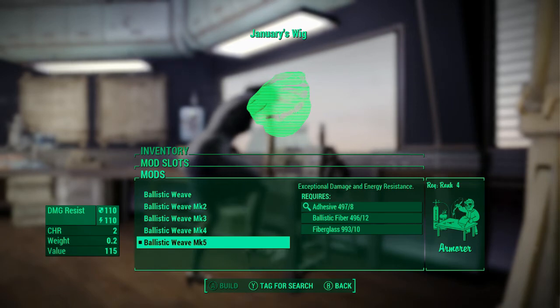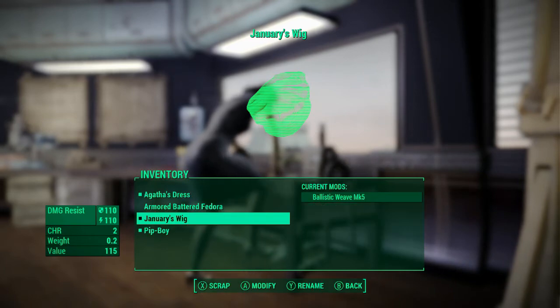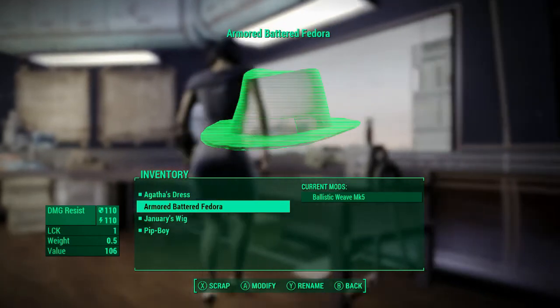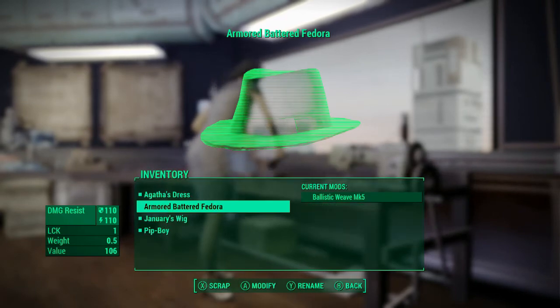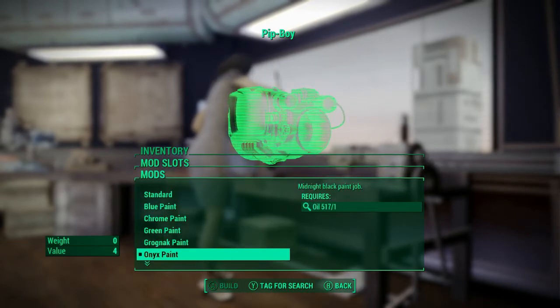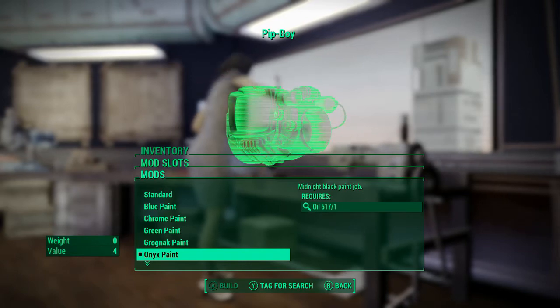That way she doesn't have to wear a hat — it's part of the illusion. If you're not using any mods at all, you can get the battered fedora and add Ballistic Weave Mark V to that instead. As far as the Pip-Boy goes, I gave it the Onyx paint job from the Creation Club — a midnight black paint job that I figured would be a good fit for a Black Widow character.